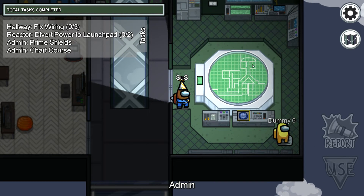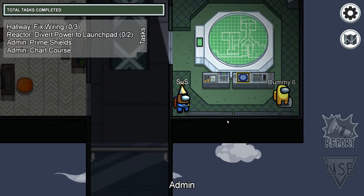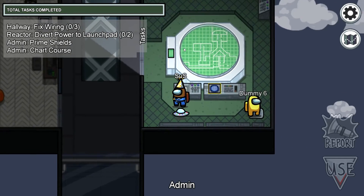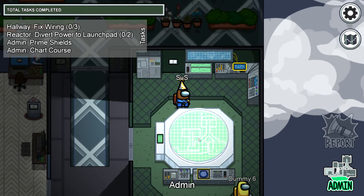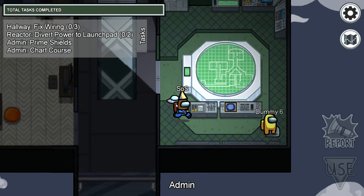There's also a city visible here. It looks like the whole Mira HQ map — if you go to the admin console, it shows the whole map.